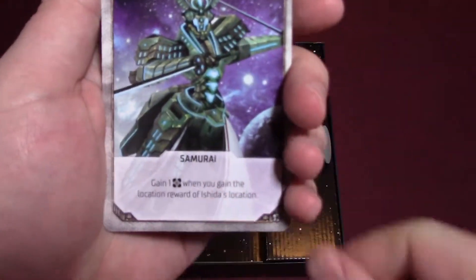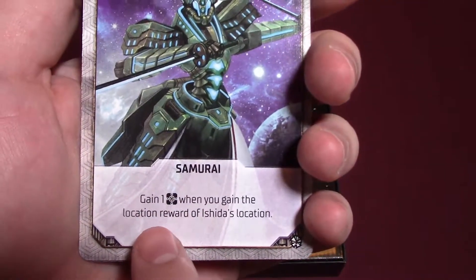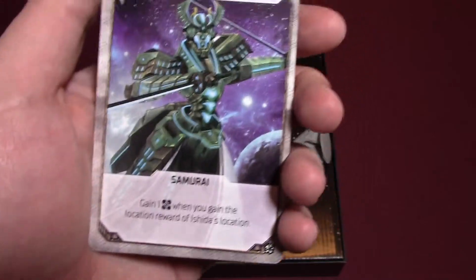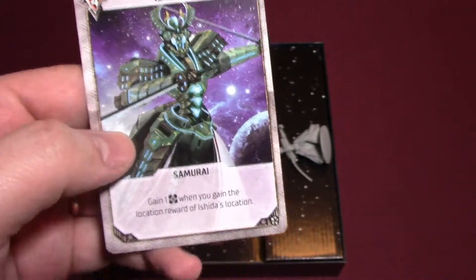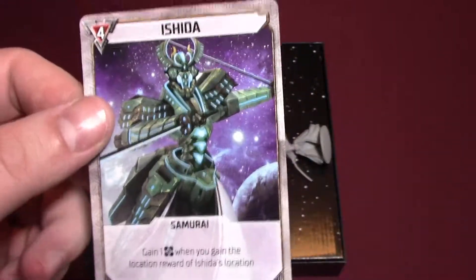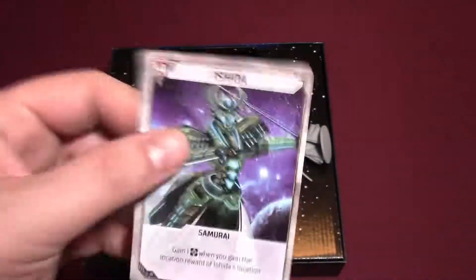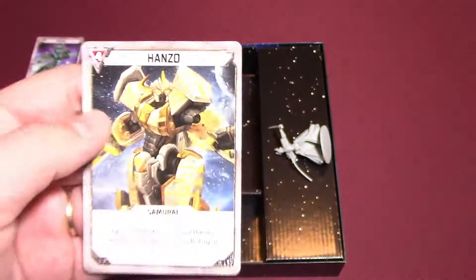These must be the samurai cards. So it's Ishida: gain one wealth when you gain the location reward of Ishida's location. Oh my gosh, that's great — talk about an awesome way to build your wealth quickly. You want to maintain power wherever she is and make sure you own that location with as much power as possible so you can get wealth every turn. That is amazing.